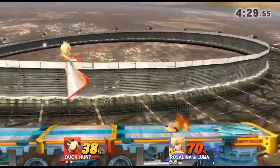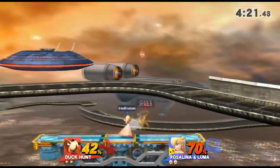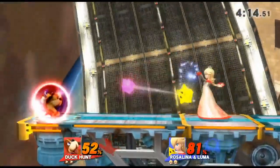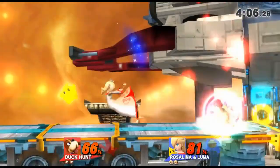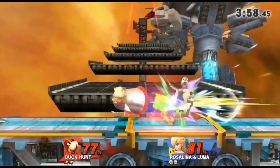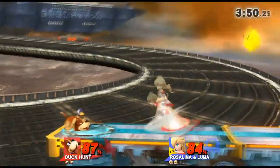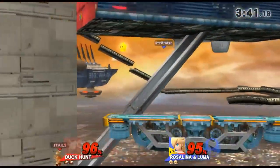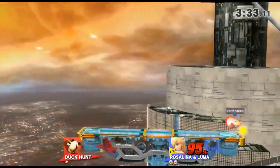Short hop down air is one of my favorites — it's actually lagless, you can do it pretty quickly. I'm taking trades here. Shield poke — I did not let go of my shield, but Rosalina has such a good jab that he was just able to keep jabbing and it poked my shield. Very hard to punish Rosalina with Duck Hunt Dog. She angled that forward smash up to punish me — that was a very good punish.